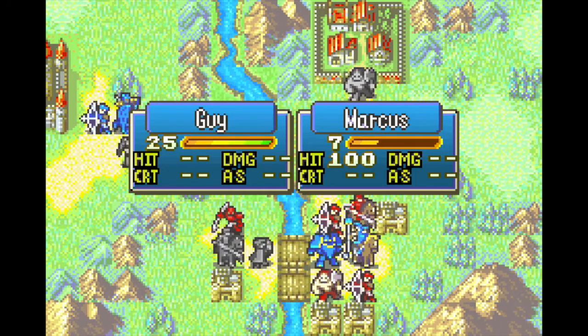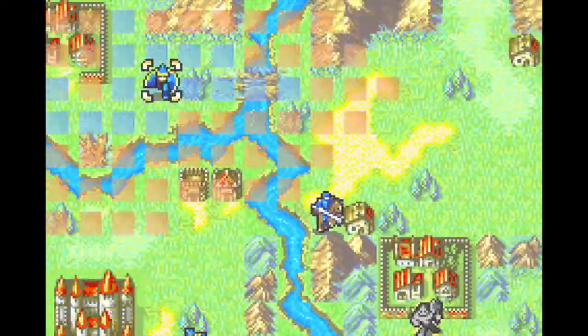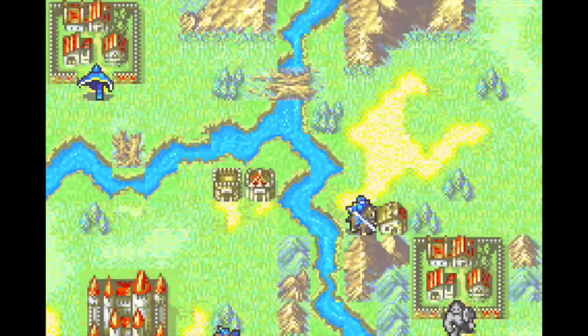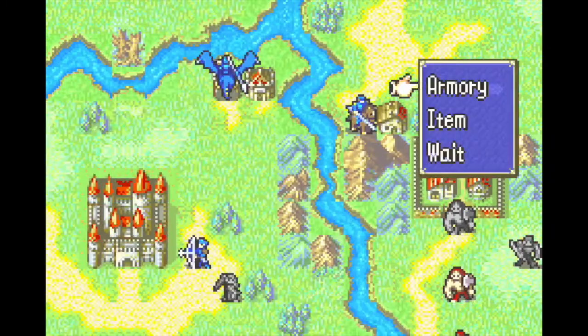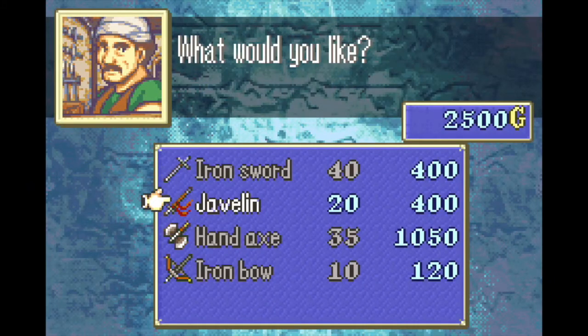We also have two villages to get. Eliwood gets the torch to unlock chapter 13x, and Rebecca got the mine. The mine will be a critical item much later — feel free to place your bets in the comments on where I'll be using that. Last thing, Loewen visits the armory to finally sell that red gem and buy a single handaxe. I don't really need the handaxe right now, but I want to support small businesses in these trying times.